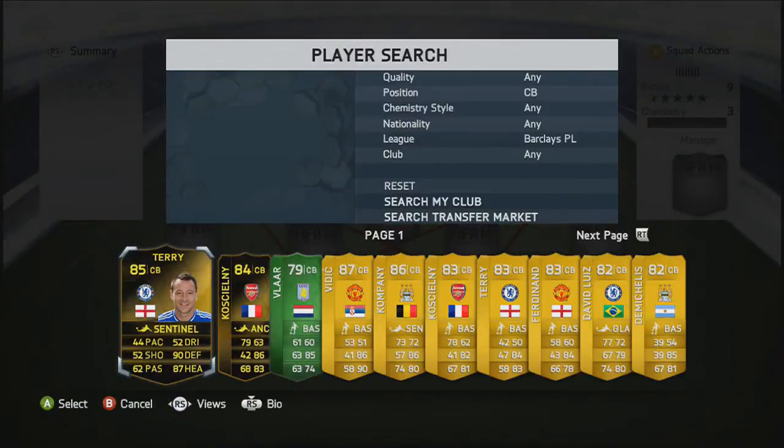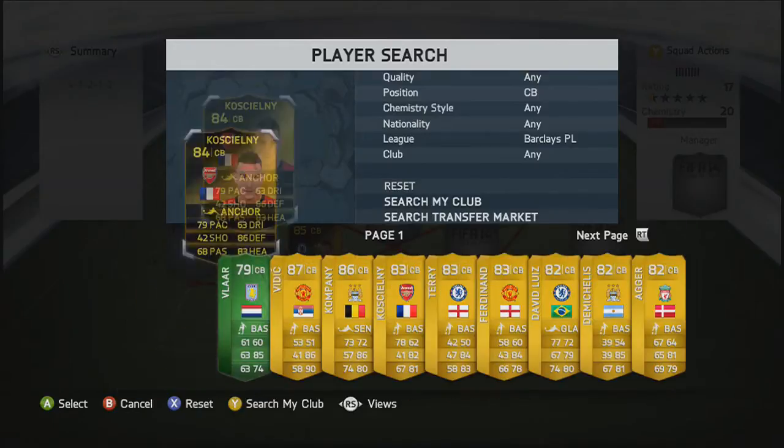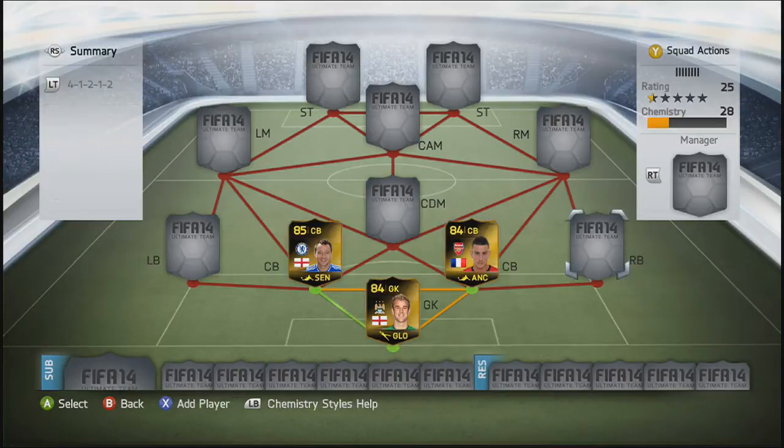In the centre-back positions, we are going to go with John Terry on the left side and on the right side, we're going to go with Kishanli. Very good centre-backs. Terry is underrated just because of his pace, but he's got good defending stats and he's very good at side tackling. The only thing that really annoys me about him is he comes up for corners and can never get back to defence.